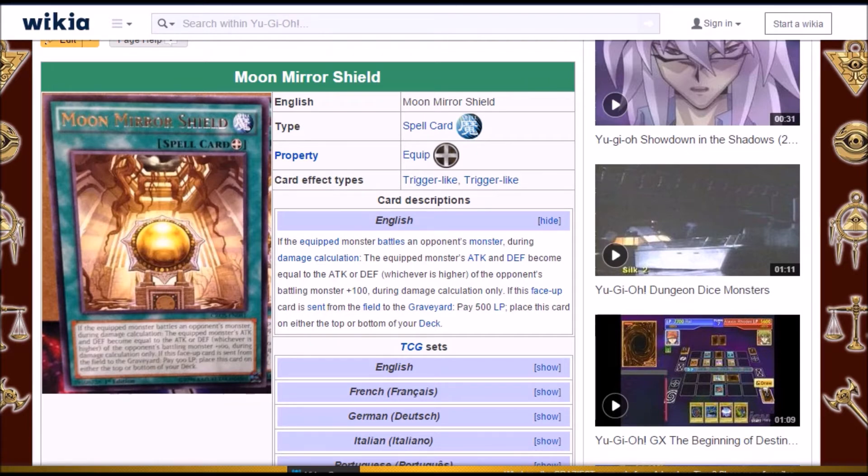Crane Crane — once again, re-triggers. So any time your opponent's attack would be adjusted, this card will trigger if it's still in damage calc. You can't get over it with Honest, you can't get over it with Crane Crane.